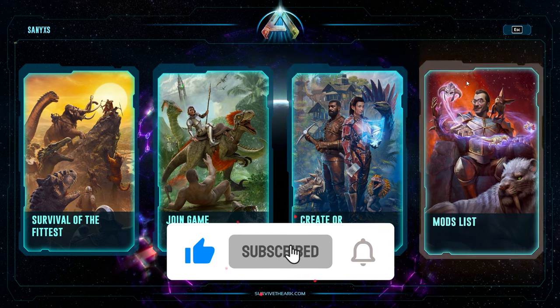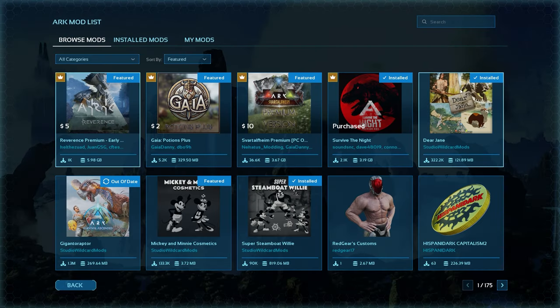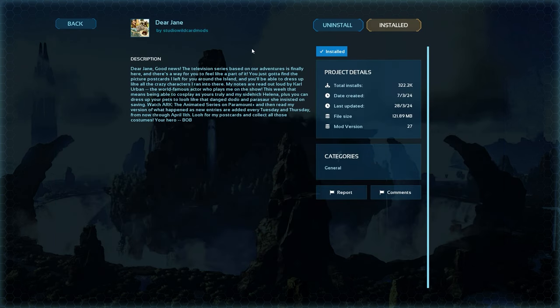First and foremost you want to download the mod by going to the mods list. Dear Jane should be up in the right corner, but if it isn't there you can just search it up. If you don't already have it installed you'll have to click install up in the right, and if you haven't updated it yet you'll also have to update it up here.